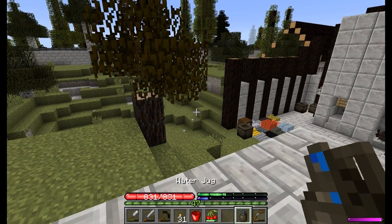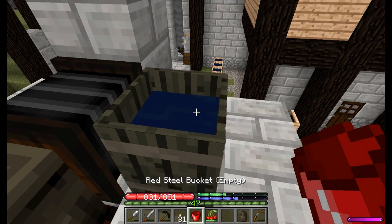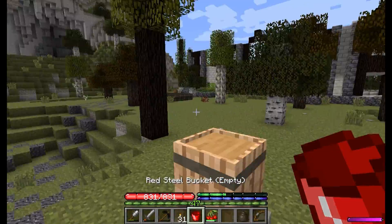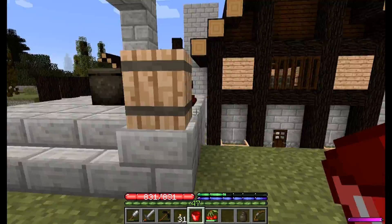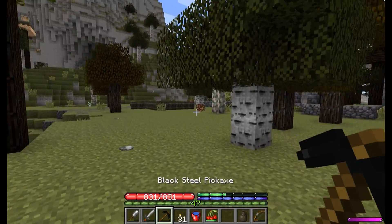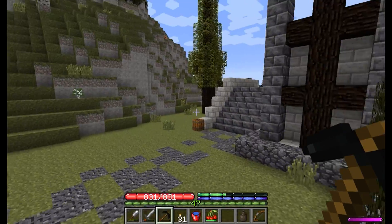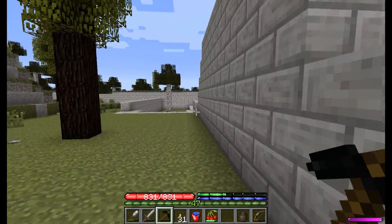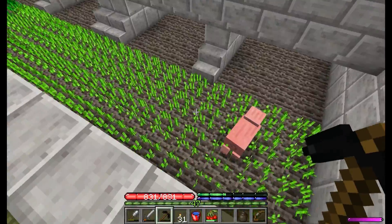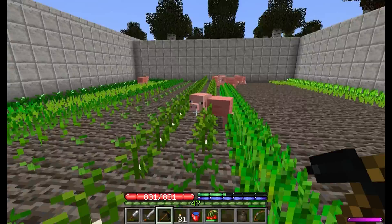You know what we need to do before we do all this? We need to use this red steel bucket! Let's go get some water. What am I doing? I've got water right here. Honestly, I feel like I'm all tingly. Of course we're going to have to go to our farm because this definitely needs water.